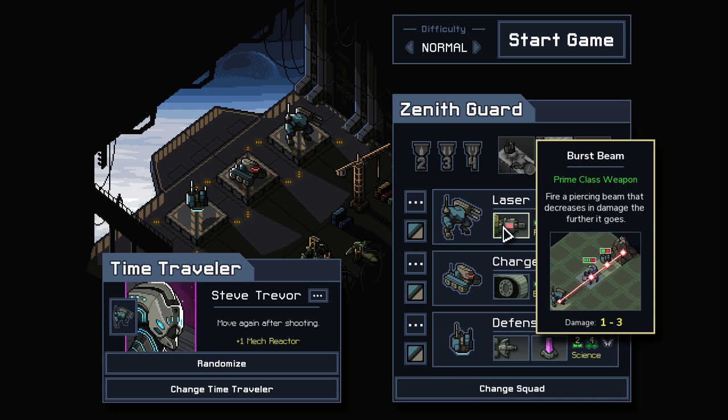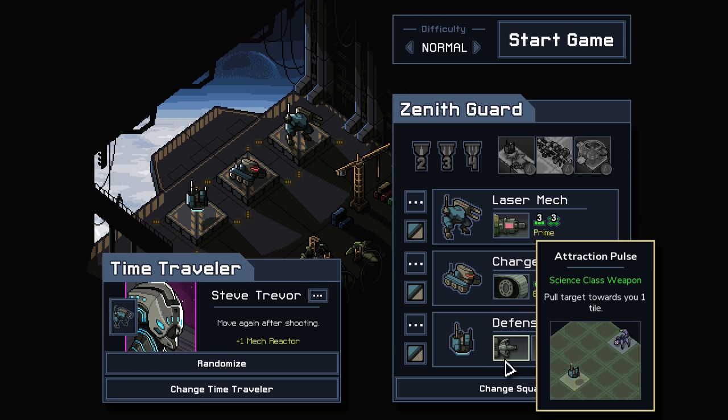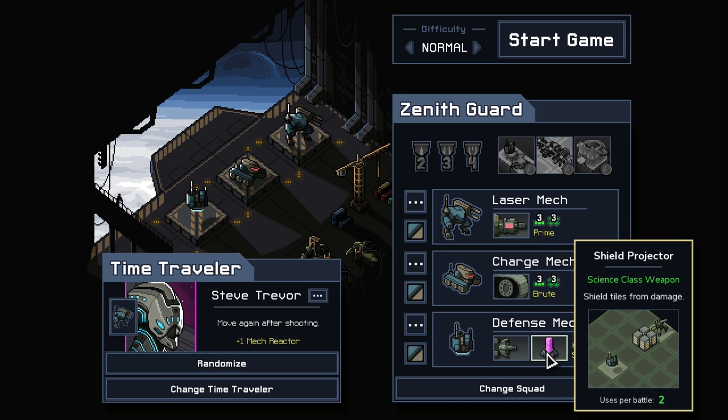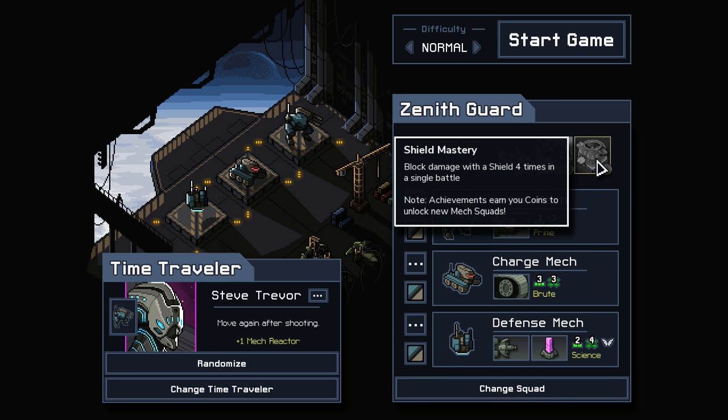The mechs we have: we've got the Burst Beam, which does damage when enemies are closer and degrades the further out it gets. We've got the Charge Brute — does two damage but we take damage; we go basically all the way across on a single tile. And we've got a Traction Pulse, so we pull somebody towards us. If we pull somebody that's next to us, that's how we'd do the kill — we'd need an enemy at one health. We also have a Shield Projector, where we can shield tiles from damage.